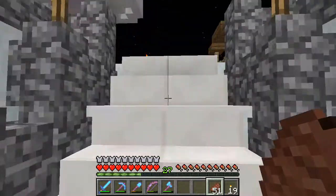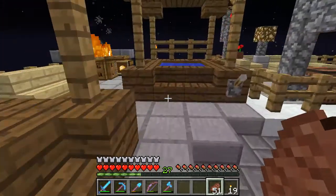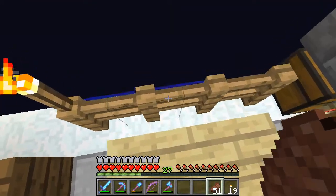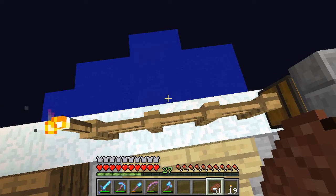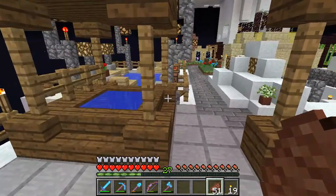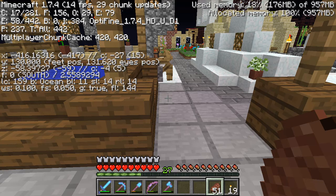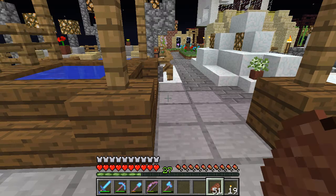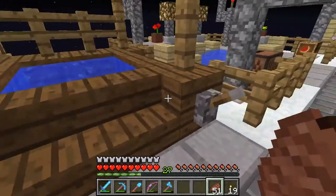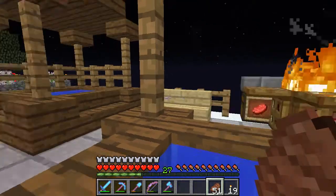We are actually pretty high up over an ocean. I don't know if it's visible — yeah, just barely with my chunk rendering. Yes, we're up over an ocean. We are at Y equals 130, so it is actually at cloud level. If I had clouds turned on we would see them.